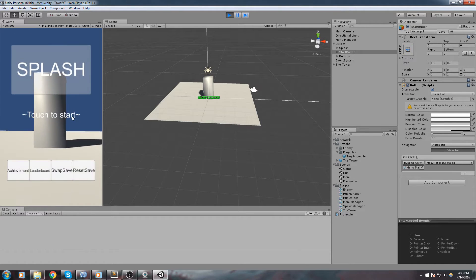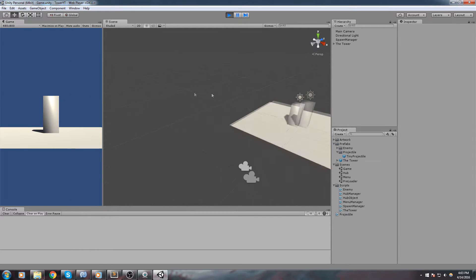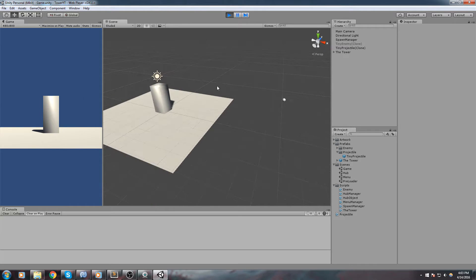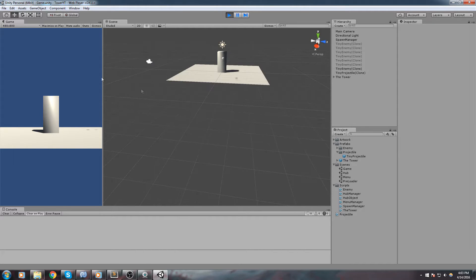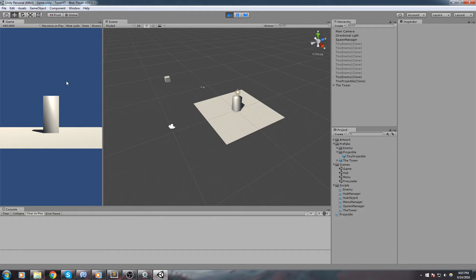Hey, what is up guys, welcome back to this game tutorial. In this one we actually create some projectiles. Last episode we were creating some enemies and they were about to disappear right away because we were pretty much just calling the remove enemy function on them. Now we're going to have a floating projectile shot straight at them, and once it reaches the destination they actually disappear — like a tower defense game. That's exactly what we're going to be doing today, so without further ado let's get started.